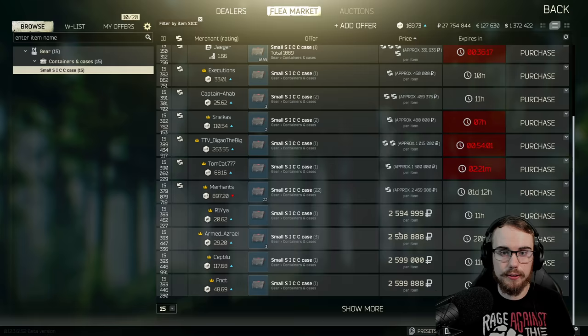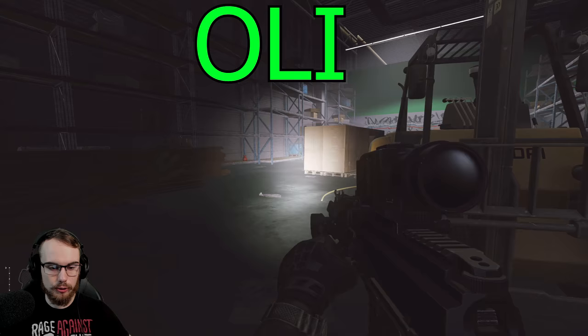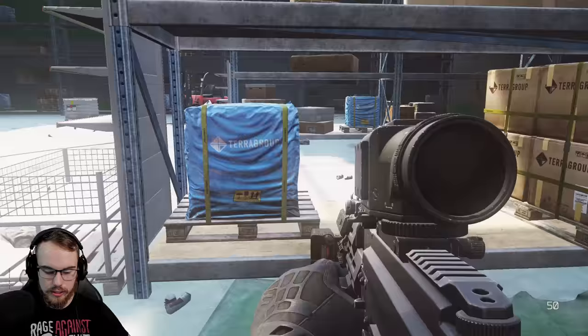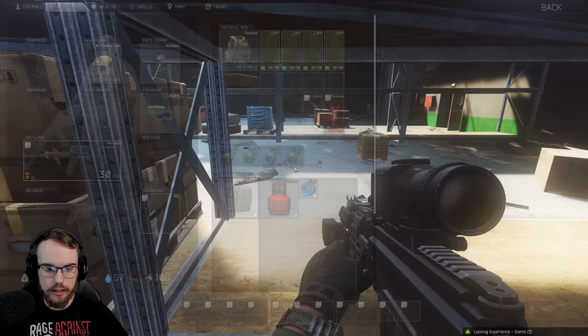Maybe you don't have the money to buy the sick case and you want to find the items yourself — we're here on Interchange. Check these back shelves here as fast as possible. There are some really good spots for propane tanks, as you can see here's one. That's for the Red Rebel, which is brilliant, but you can also get your hands on packs of nails back here. Now we're going to push past the car battery spawns, and keep an eye out on all these little flat shelves — here's the first part of the sick case trade: an insulating tape.